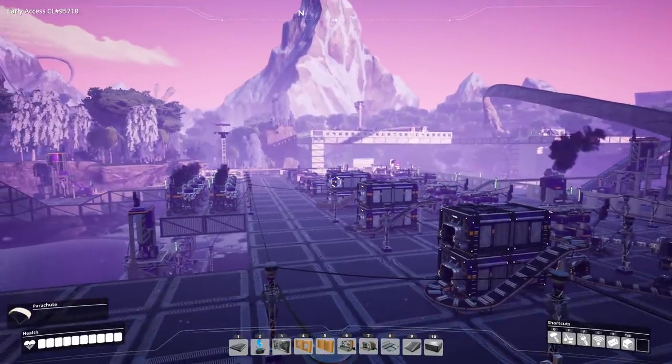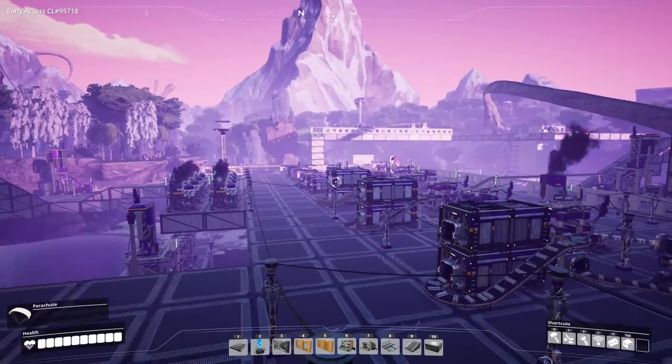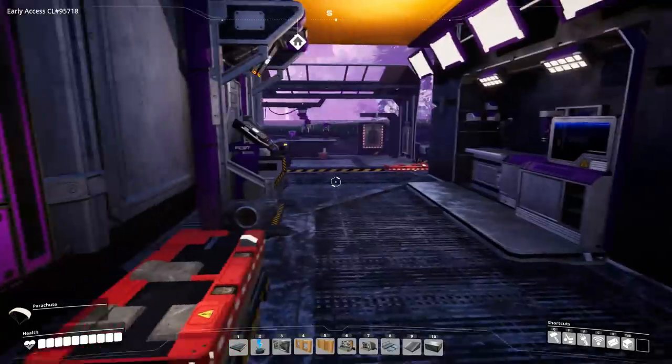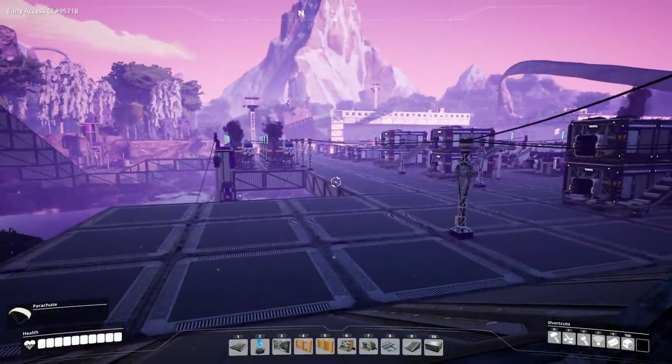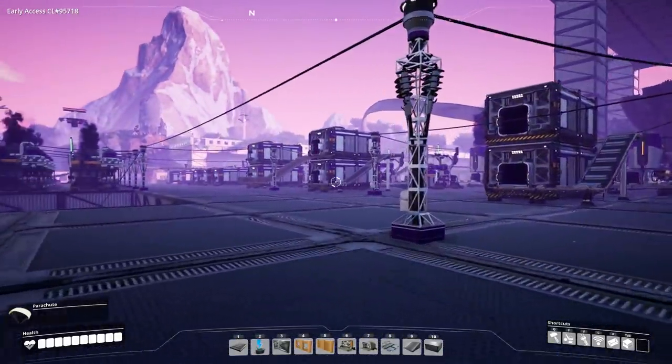The first Satisfactory Design I want to dive into is actually this starter base, because what is better than to get started on a starter base? We're standing on top of our hub, so that's a good place to start. This is where we build it. I've started up the game in Northern Forest. As I said, this is about eight hours of — let's not call it work.